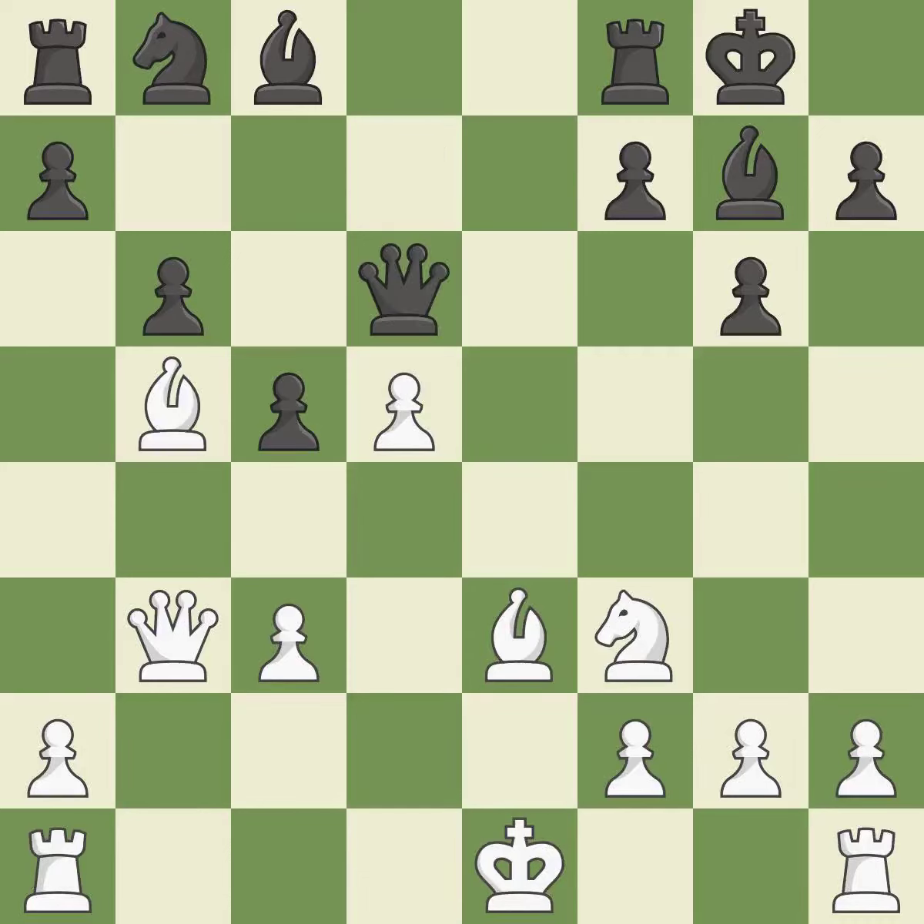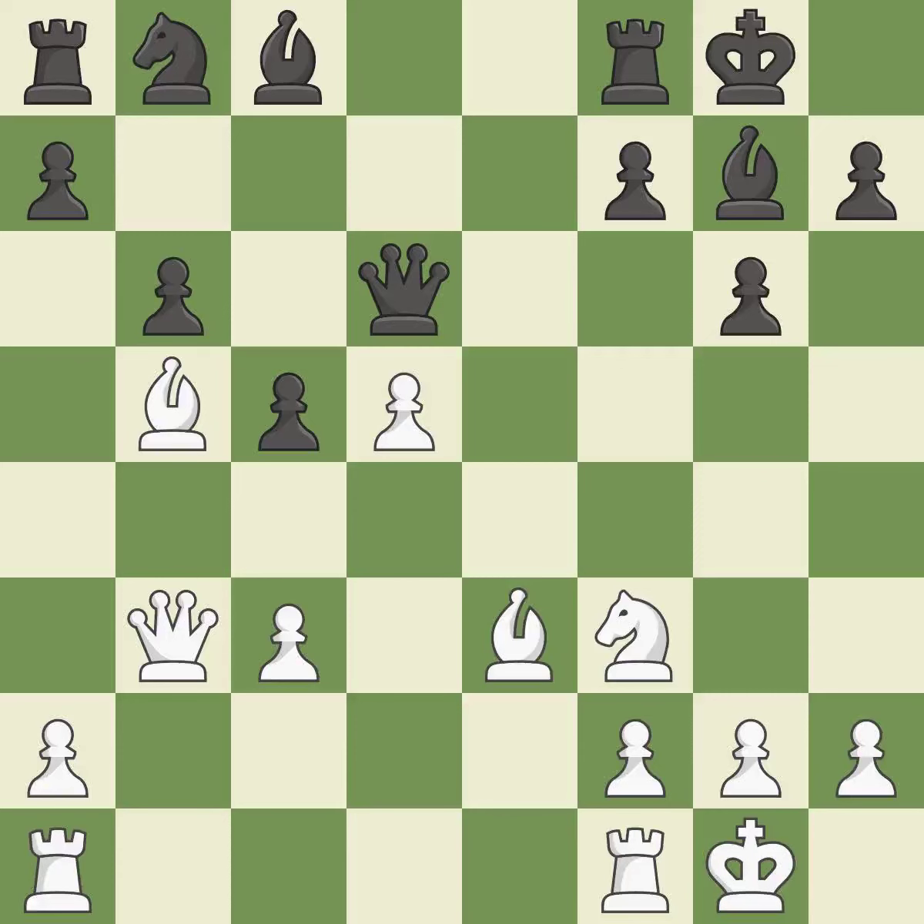This move puts the queen on a safer square — it is best. This connects the rooks, which helps them coordinate together in the future. This threatens to take an open file with a rook — it is best. This poses a risk of winning a pawn, but it is incorrect. This prevents the adversary from winning a pawn — quite good. It is a fair deal after all captures.